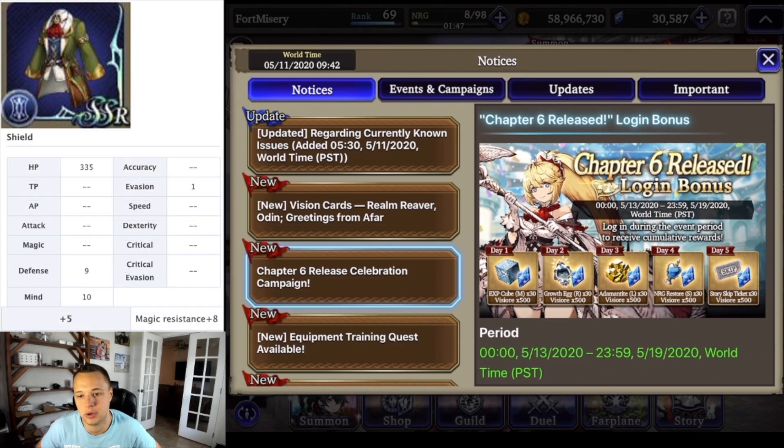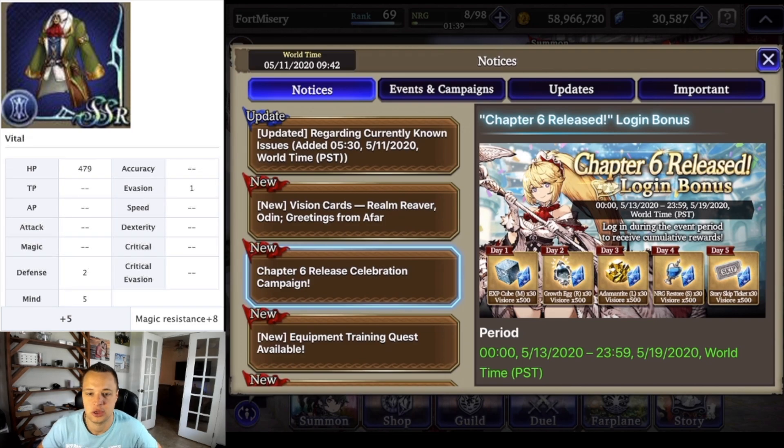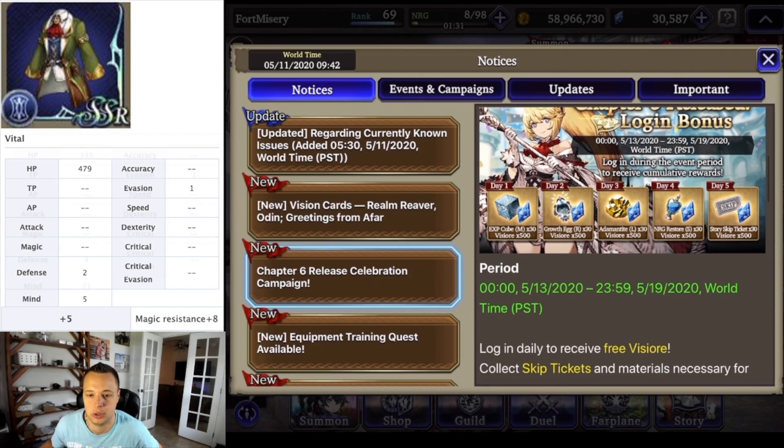The login bonus runs for a five-day period and is going to give you 2,500 viz, 30 silver cubes, 30 rare growth eggs, 30 gold adamantites, 30 small stamina potions, and 30 skip tickets. Log in daily and grab all that good stuff.